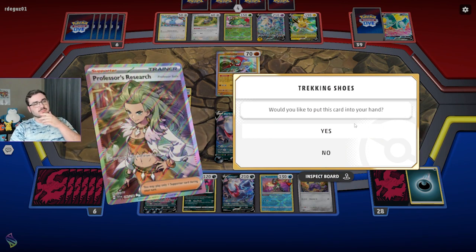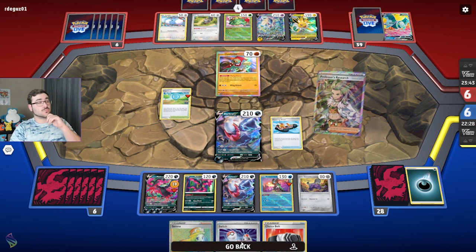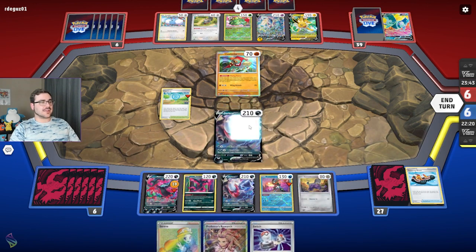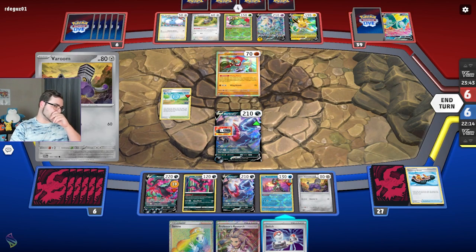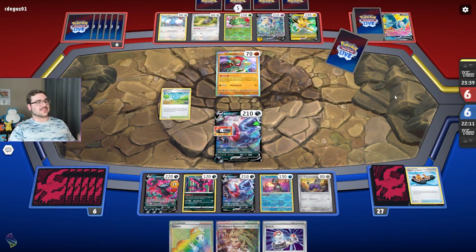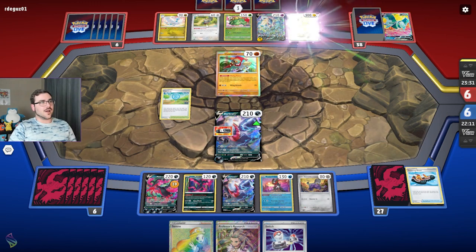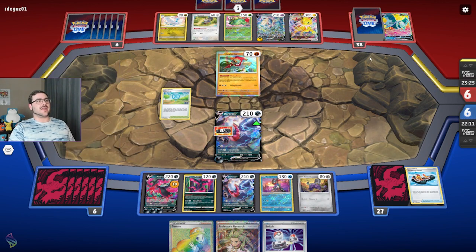Do I want the Choice Belt over the Serena? I kind of like the option to have both. I'm actually going to grab this, then I can belt the active. I'm not taking enough damage to get knocked out, so I'll just pass. I could switch into Greninja but I kind of want the Greninja to stick around. This next turn I plan on just ripping Research and going into my deck. My opponent has an interesting combo: they stack a supporter on top of their deck and Squawkabilly it to grab that single supporter.